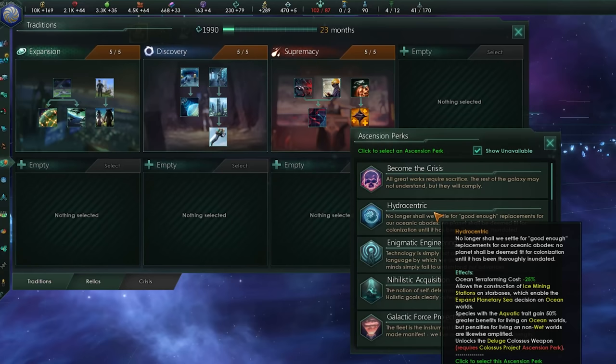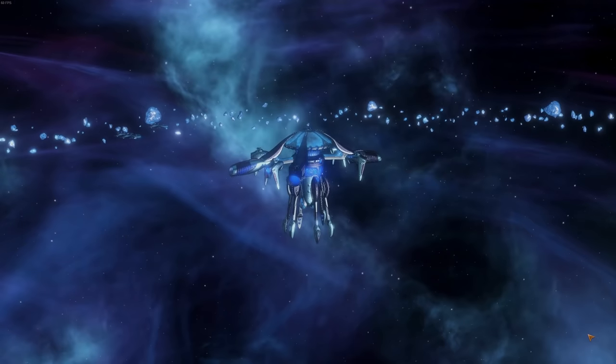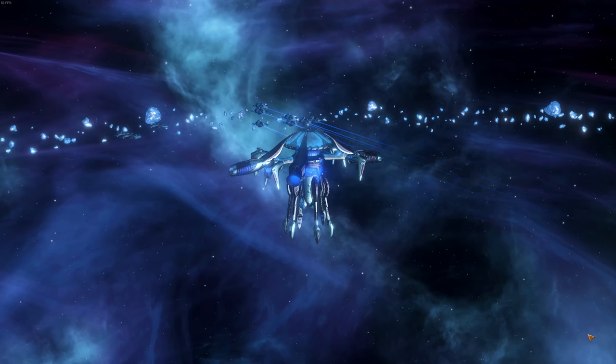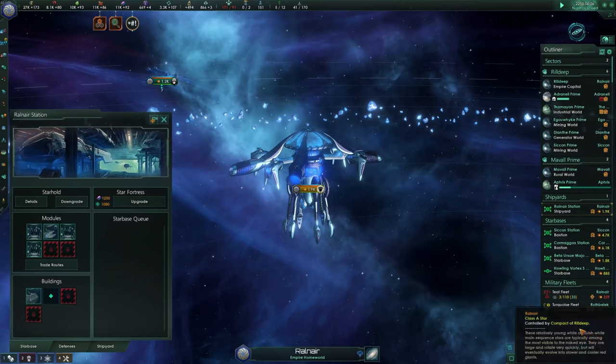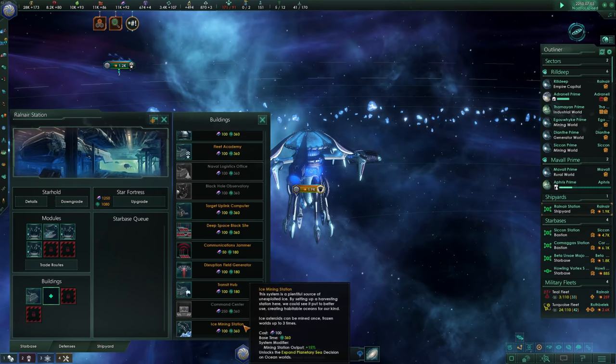The Hydrocentric perk provides a massive reduction to terraforming costs of minus 25 percent, so you can make every planet into the juicy paradise your dolphinauts deserve. When combined with aquatic trade, your species gains another 50 percent benefit on ocean worlds, but be aware — penalties for living on non-wet worlds are likewise amplified. Hydrocentric also unlocks a new ice mining station on star bases to transport all the ice of the universe to your ocean paradises, and increases planet size by one if you live underwater.